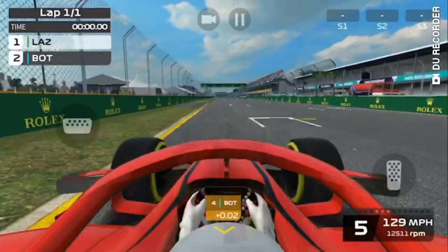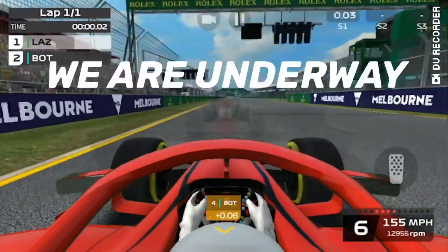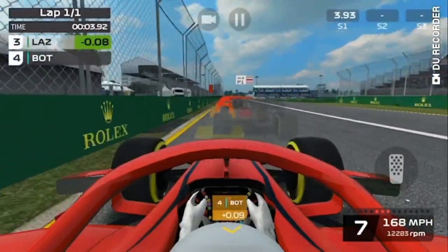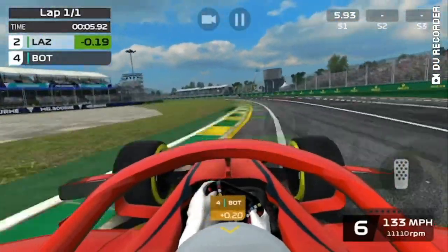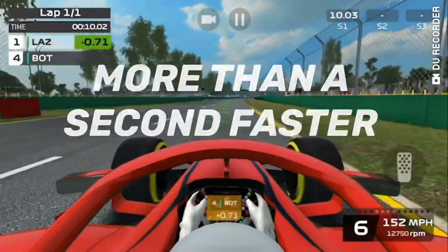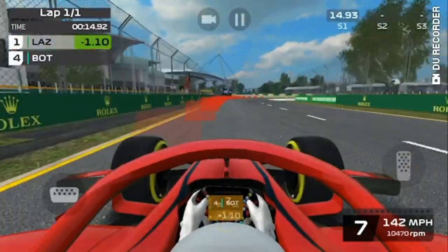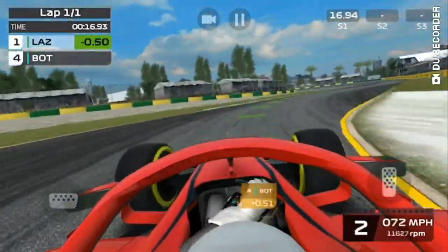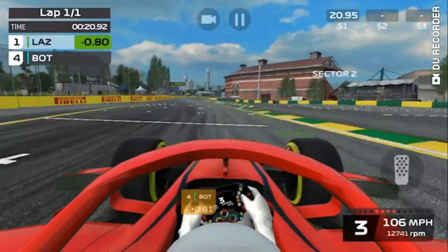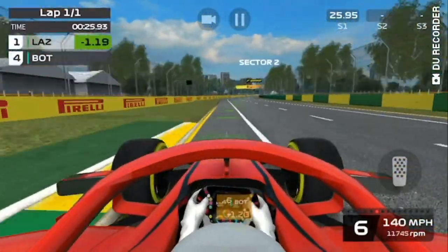Now we will be going on a qualifying lap without assist to show you the big difference between the lap times. Right now we will be starting our lap without assist. You will notice that in the very first corner, we are able to make such a big difference with the late braking. Without the brake assist, we were able to cut through the AI so fast and so easily just into the very first corner. Even up to the second corner, we are able to maintain our lead ahead of the AI by a very big distance.